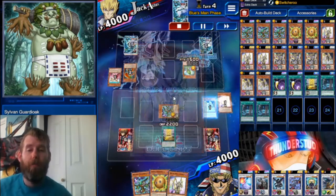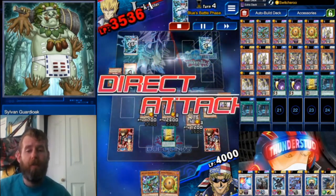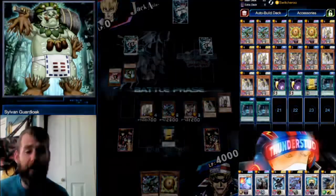Top deck of Harp. Use a Harp from the Grave — that's a special summon of a level 3. Normal summon another Harp. That's lethal! 1,300 there, 1,200 there, and we only need 1,500 left. Take them out just as quick. Great stuff.